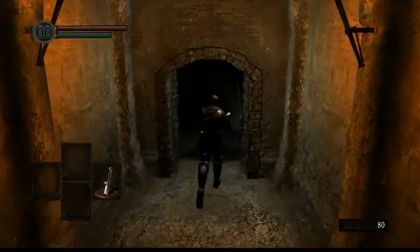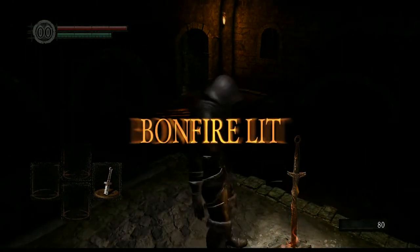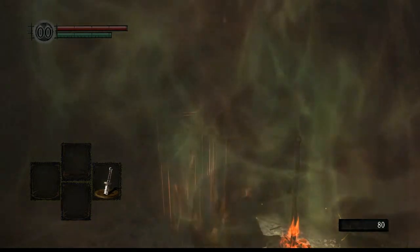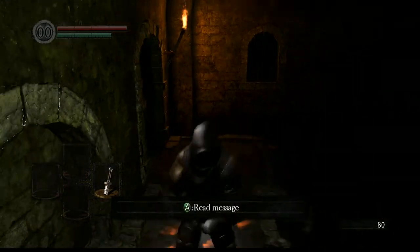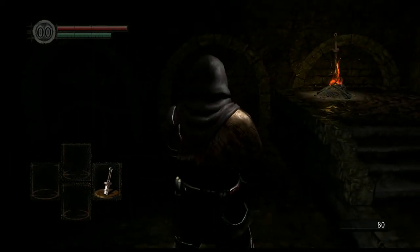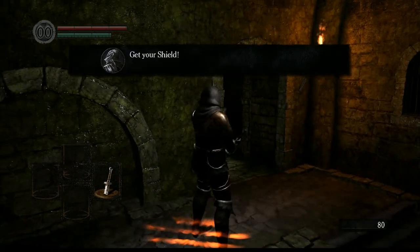Further down, another bonfire. Light it, rest at it. Resting at bonfires also restores your HP, resets your spells, and restores your Estus flasks, which we will be getting in a second.